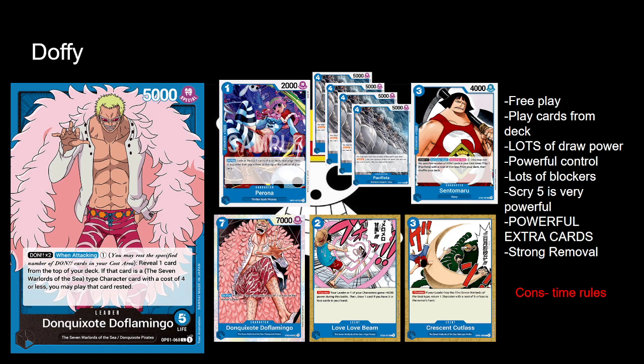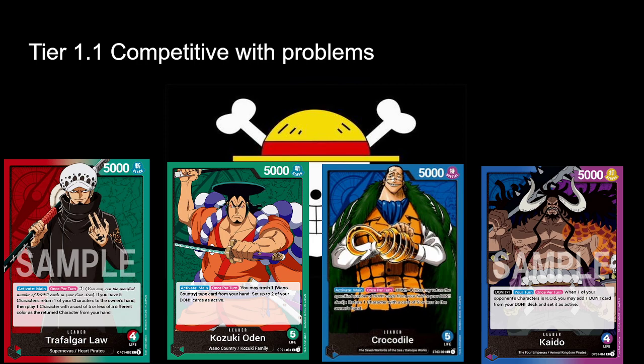Doflamingo is going to be one of the strongest leaders in the game — I'm pretty sure of that. The time roll shape-up is going to determine how good this deck is. It definitely boxes with everybody else. In a casual format where you have infinite time, this deck is fun, good, strong, and powerful. You always know what you're drawing, powerful event cards, powerful removal, strong theme plan. Crescent Cutlass is a really busted card — they have to commit two full plays at the Rush Luffy, tapping completely out. It's so rough.